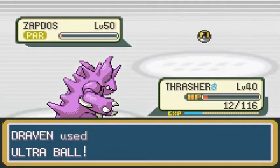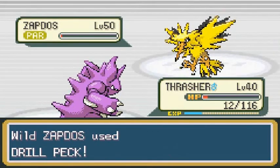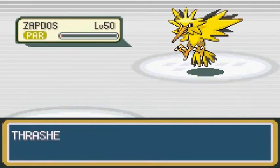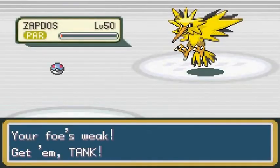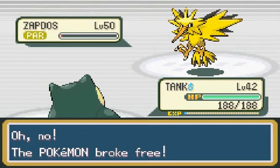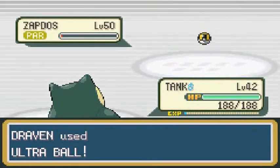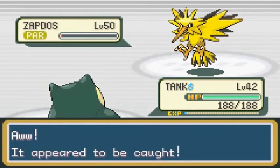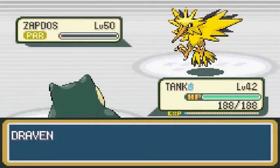We've already used 11 Ultra Balls and are going to keep throwing. Imagine how Articuno is going to be, guys. Articuno is probably the worst Pokemon I'll ever have to capture. Oh my God, stay in the ball!